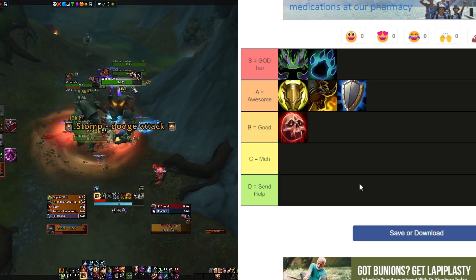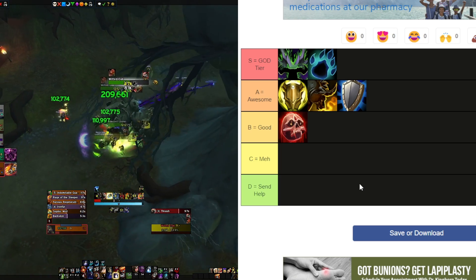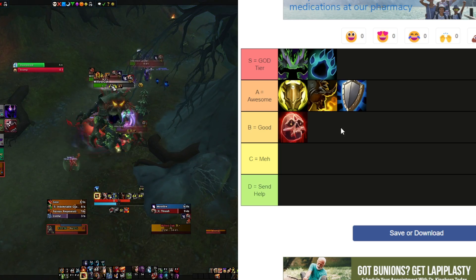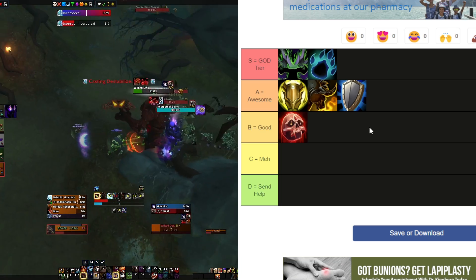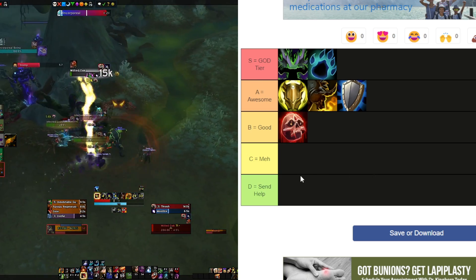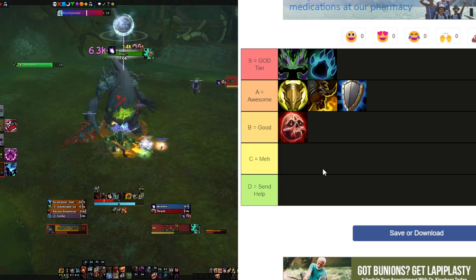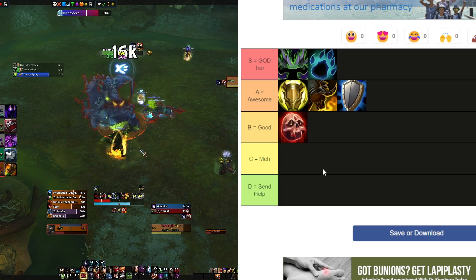There have been two glaring issues with Blood DK in 10.1: damage output and physical damage mitigation. They have significantly buffed Blood DK's damage twice now — their damage is no longer the issue and that is not why I'm putting them in B tier. But this season has so much physical damage and Blood DK does worse than every other tank in that area. If they could buff their physical mitigation somehow, they would rise up this list so fast. I seriously miss Blood DK being OP back in Shadowlands.